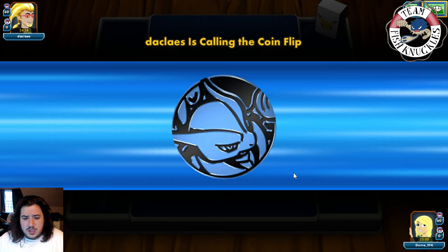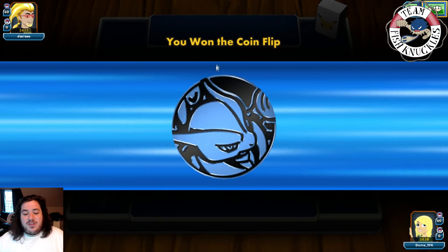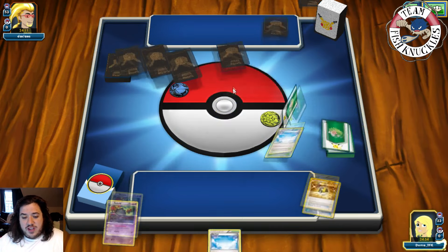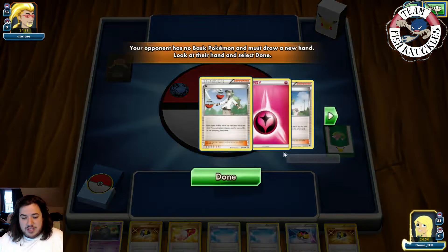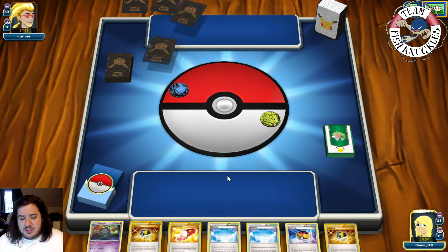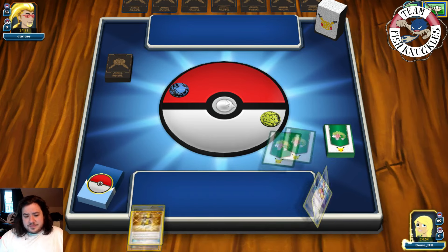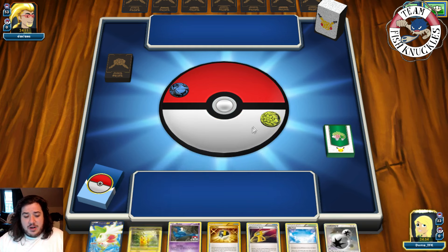We won the coin flip and go first. After the mulligan, we see a Super Rod, so some kind of fairy tech — maybe Mega Gardevoir, which was mentioned as a bad matchup. We start Zubat and Pikachu. We've got Skyfield, Shaymin, and set up with Ultra Ball for Shuppet, and let's see what happens. There's a Joltik — looks like it's going to be a Rainbow Road deck.